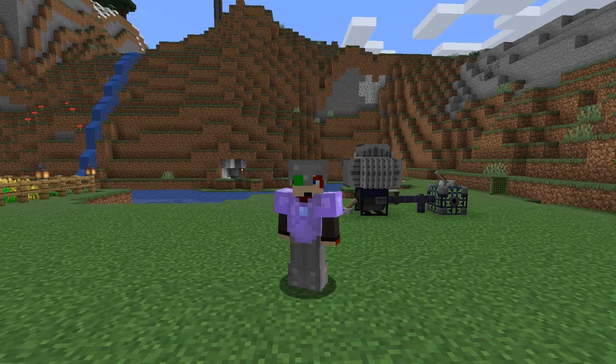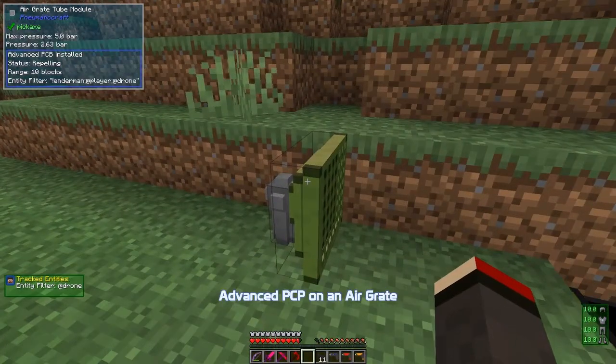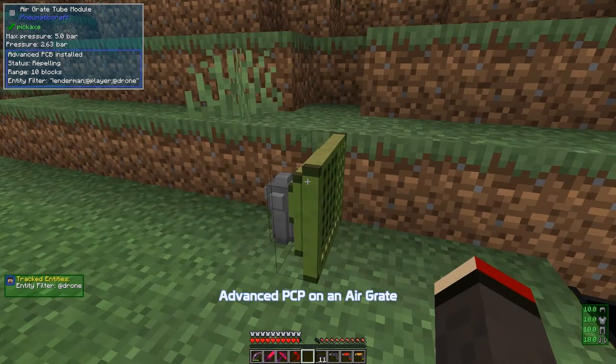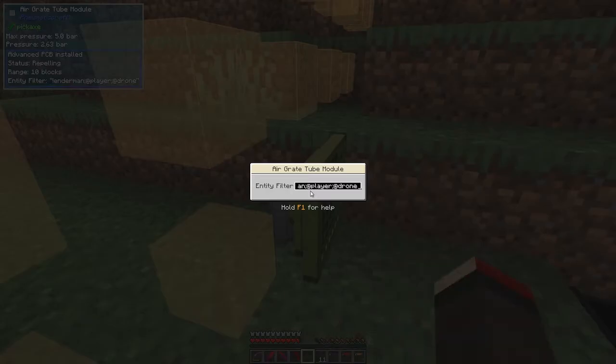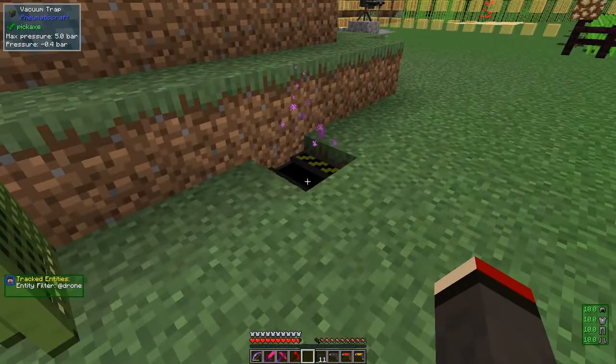I got a few tips from a guy called KikiRa and Desht, so we'll start with that. This tip is about putting a pressurized tube on an air grate — if you right-click it you can see the area it's covering and also an entity filter. In this case I'm excluding drones, players, and endermen, so anything that spawns gets pushed away from this trap.